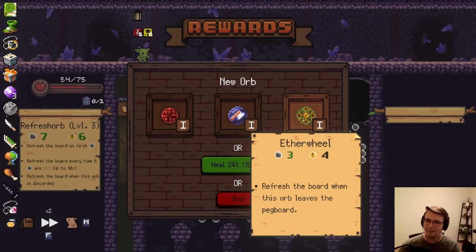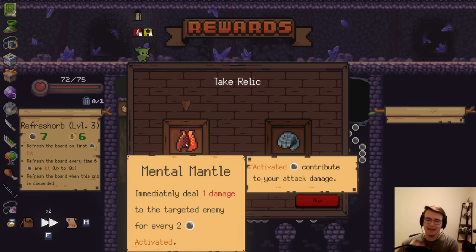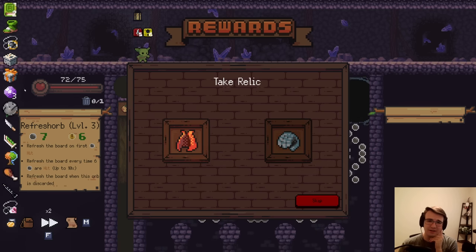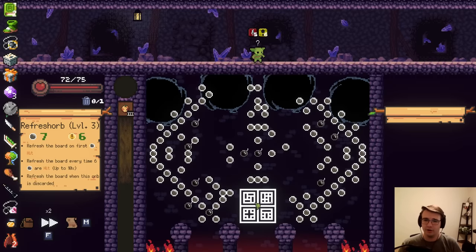Refresh the board when this orb leaves the peg board — that's a no. They changed the art for it, which is cool. But I'll gladly heal. Mental Mantle for a little extra damage for each peg hit, which can add up. Or do I want Powder Collector? I don't think I want Powder Collector when I have the Gift That Keeps on Giving and no way to refresh bombs. So Mental Mantle is quite good.